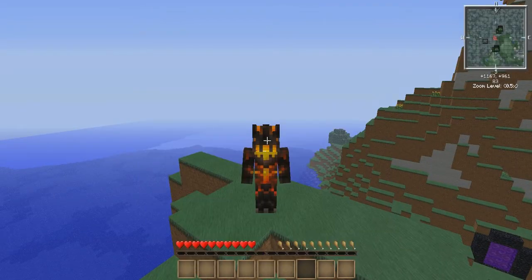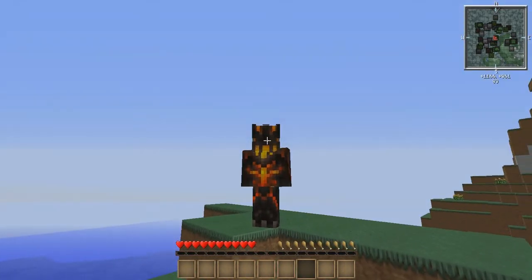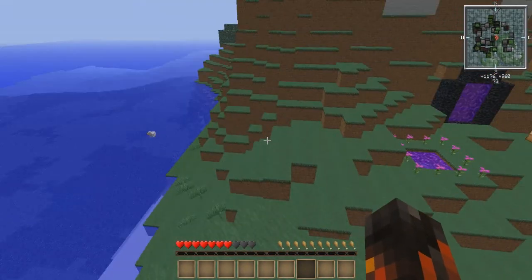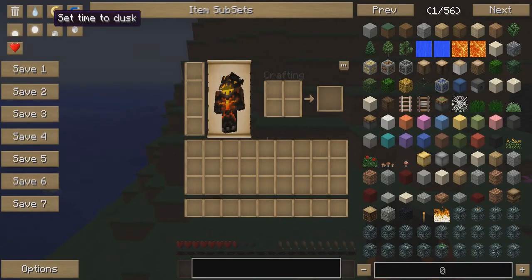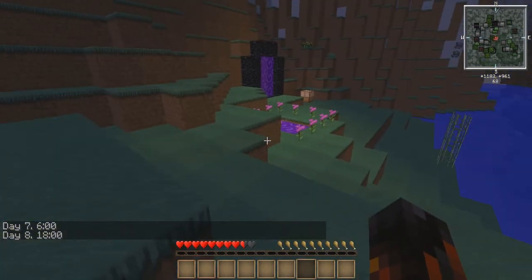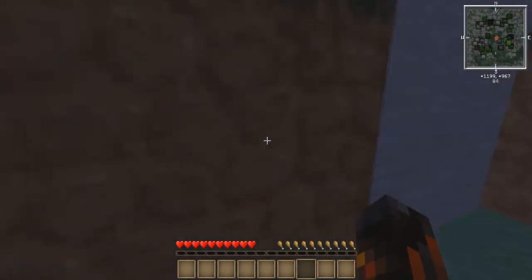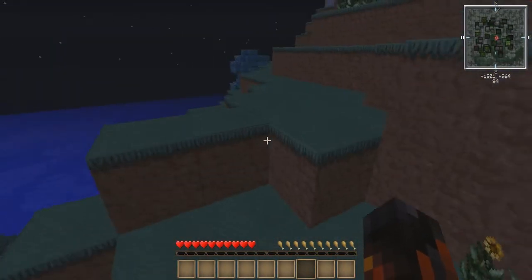The full map doesn't show mobs or entities, but the mini-map does. You can see all the creeper faces and skeleton faces around me — that's because they are underground but they're close to me. Let me go ahead and make it night real quick. Jump back over here, go back into cheat mode, set it to midnight. Once it's midnight, monsters will start to spawn and you'll start to see them on your mini-map. The mini-map will also show other players if you happen to be on a server or have someone else in your single-player world with you.